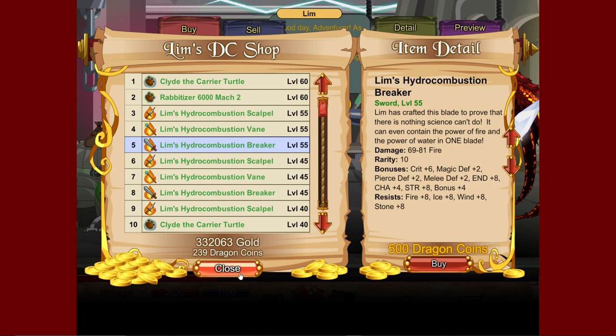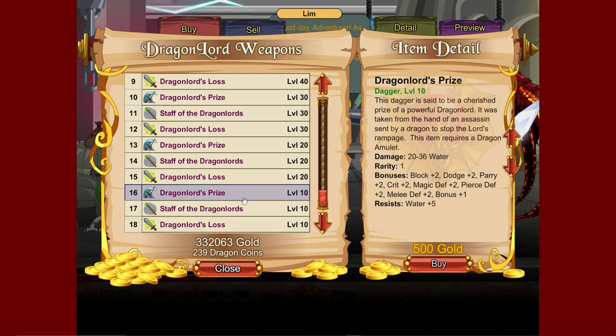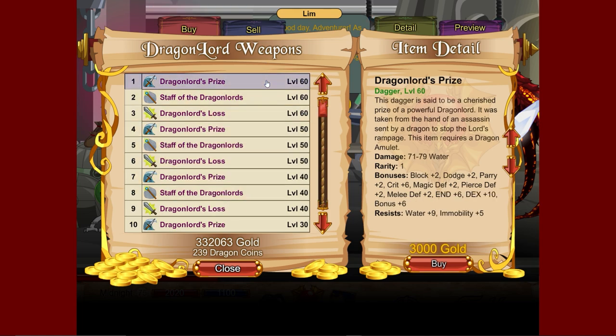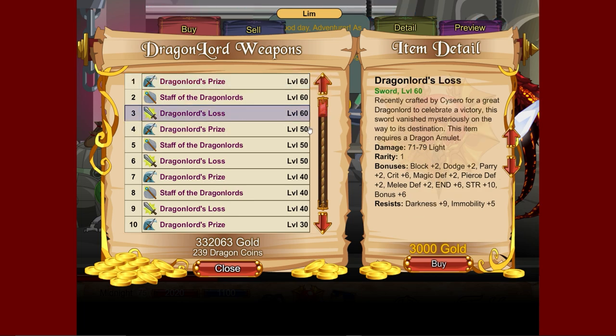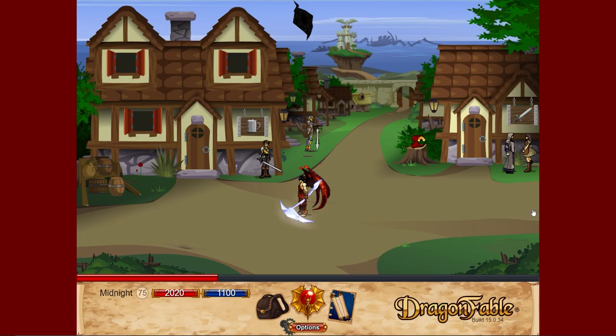We've also got the Dragon Lord weapons, which do require an amulet, but they're very cheap to buy. Good for when you need a weapon but don't have much gold. Stats are 71 to 79 — not bad — and they look kind of cool.